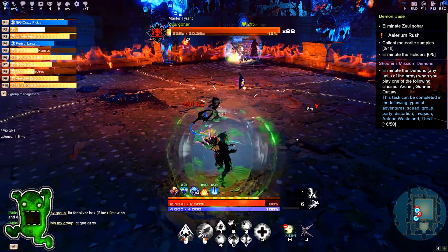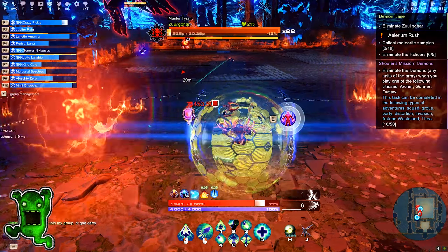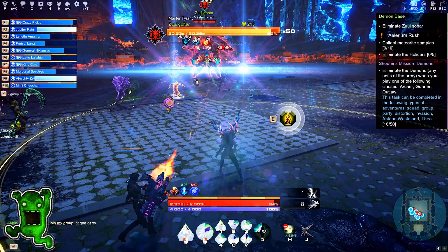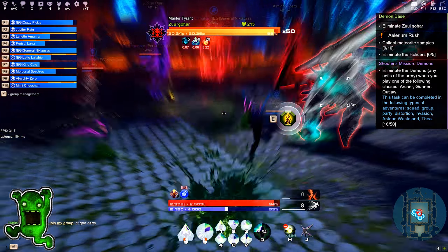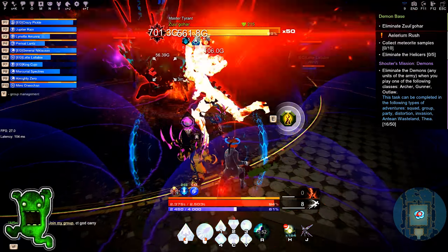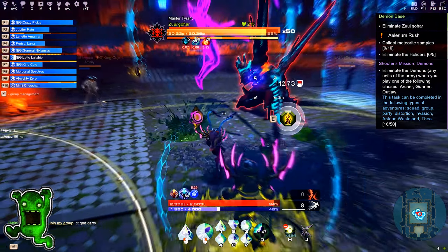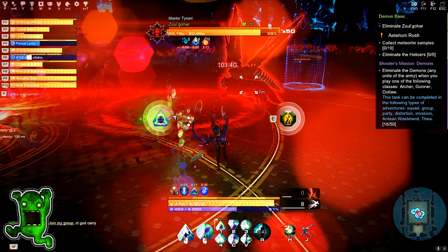At a certain level of the burning effect, the character panics and runs towards the center of the arena. When the boss's health drops below 30%, he absorbs the protective shells from God Sparks and restores health back to 100%. You have about 1 minute to kill the boss before he enrages. Only at this time can you pick up the God Sparks, and only up to 3 people can do so.